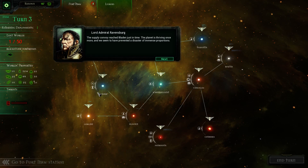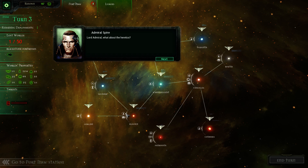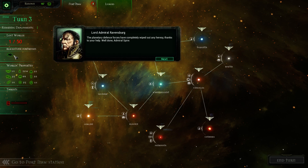The supply convoy reached Bladen just in time. The planet is thriving once more, and we seem to have prevented a disaster of immense proportions. Several militia units of volunteers have formed on Bladen to serve the Imperium. The planetary defense forces have completely wiped out any heresy, thanks to your help. Well done, Admiral Spire.